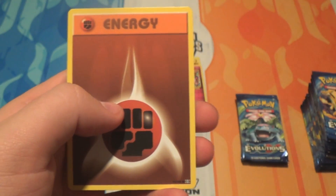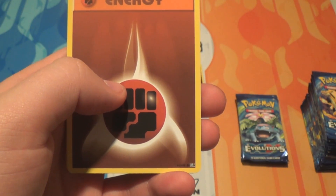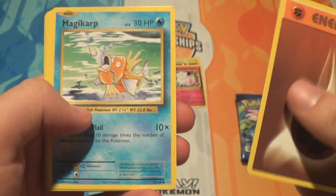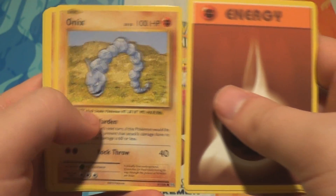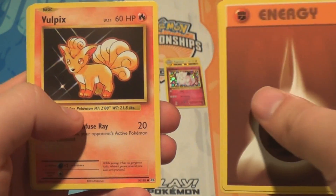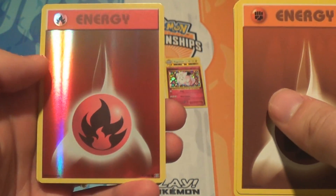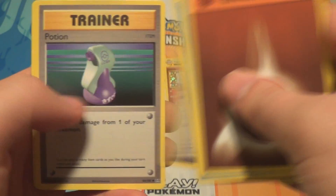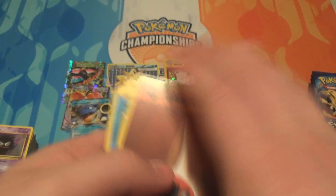I think we have two Mega Slowbros between us. Pack fourteen: a Fighting Energy, a Magikarp, an Onyx, a Sandshrew, a Vulpix, a Reverse Fire Energy, a Beedrill, a Maintenance, a Potion, and a Machoke.